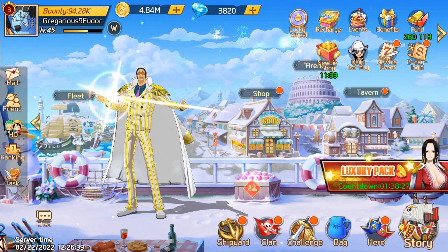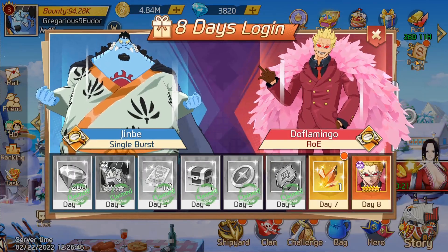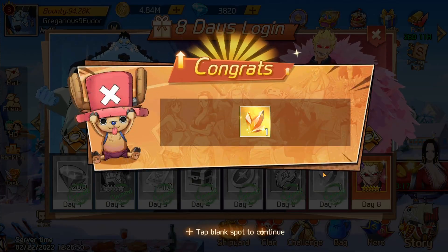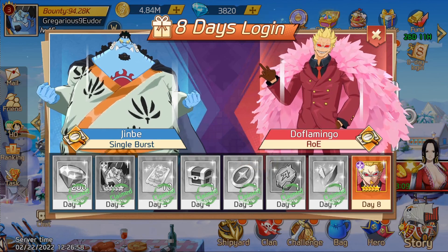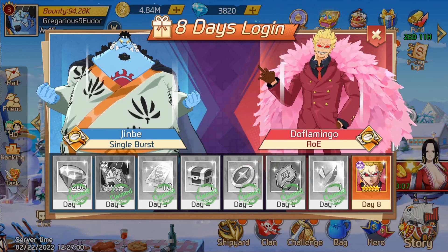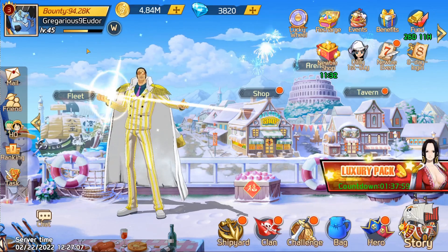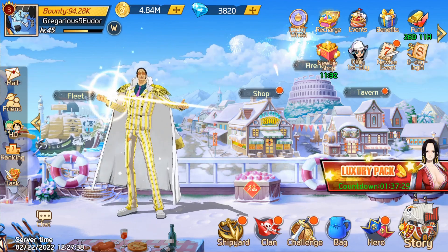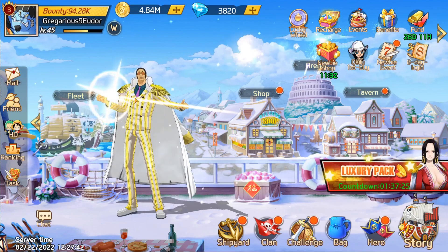I'm still in the first week. As you can see over here as part of the eight-day login, I am on day seven — collected faction crystal, very important. We'll go over why in just a minute. I'm waiting for my Don Flamingo tomorrow. As of the last video, I am now level 45 and I got the fastest slow-talking Admiral Borsellino as my avatar.